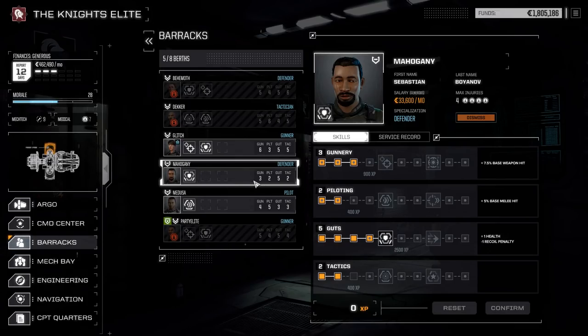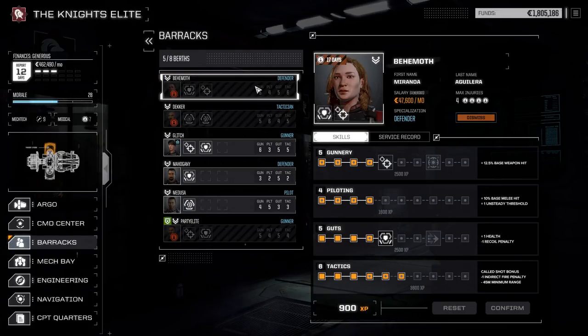Bulwark for Brawlers. Under the Guts skill tree, Bulwark is a great mech warrior skill to have. In multiplayer, use it on mechs that fit the brawler or fire support roles — mechs that are meant to stay still and fire away at the enemy. In single player, you'll likely benefit most from having almost all of your mech warriors with the skill, mainly due to how the late game seems to play out in terms of mechs you and the opposition forces will have.